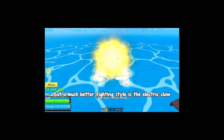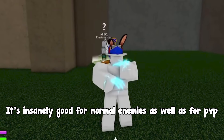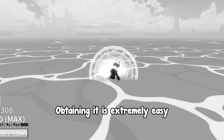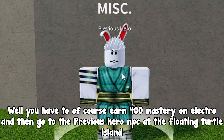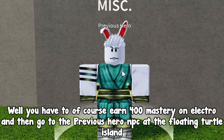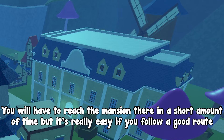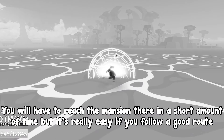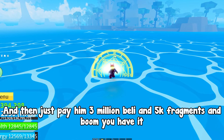A much better fighting style is Electric Claw. It's insanely good for normal enemies as well as for PvP. Obtaining it is extremely easy — you need 400 mastery on Electric, then go to the Previous Hero NPC at the Floating Turtle island. You'll need to reach the mansion there in a short amount of time, but it's really easy if you follow a good route. Then just pay 3 million Beli and 5k fragments and you have it.